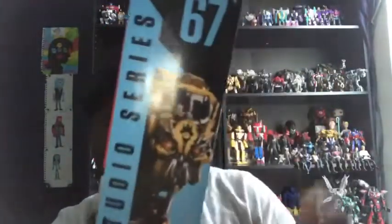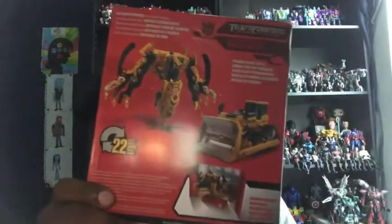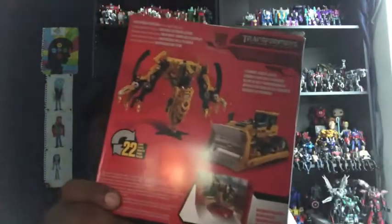His name is Skipjack — he's a Constructicon from Transformers Revenge of the Fallen, made by Hasbro. On this side, here's another image of Skipjack and he is number 67. There's also a really cool image of Devastator. On the back of the box you can see Skipjack in his robot mode and his construction vehicle form.